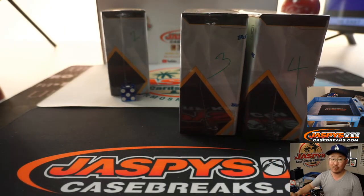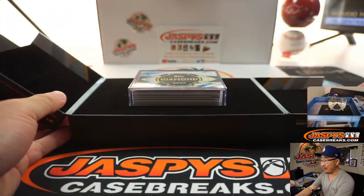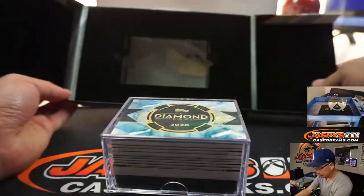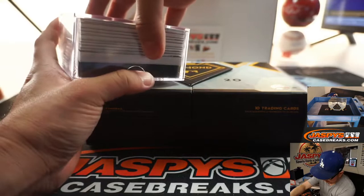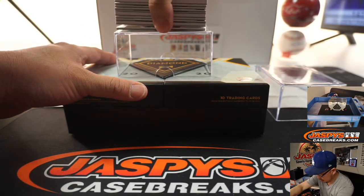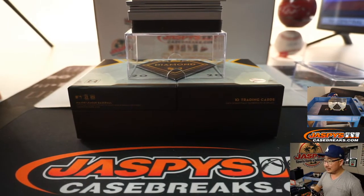The next break will go one through six as well. Alright, now let's open this baby up and let's see what we got. We'll type in the hits in the order that they're pulled. The second box — already see a little bit of red peeking through right there. And looks like we've got a big, thick card on the bottom right here. Bat barrel? Possibly.